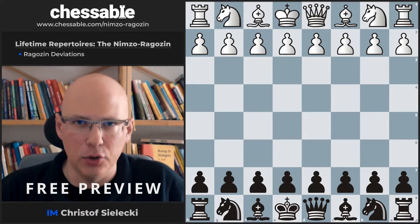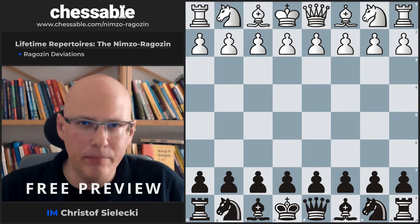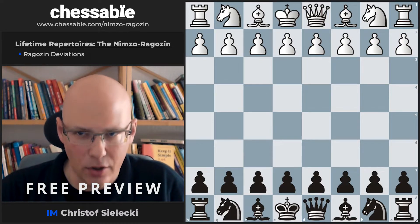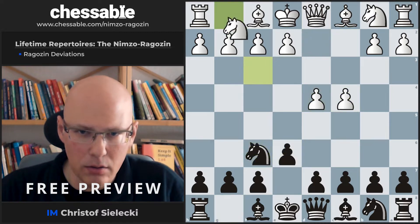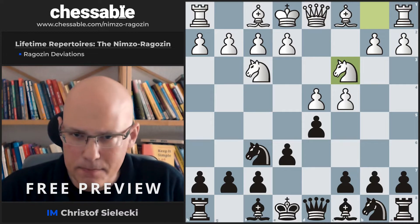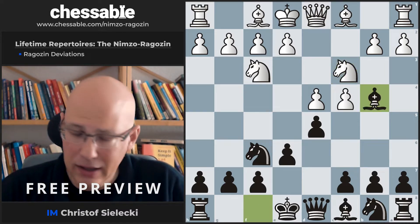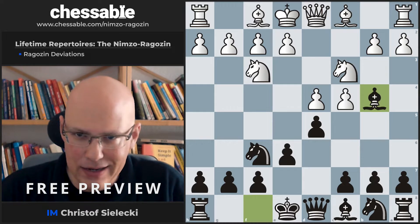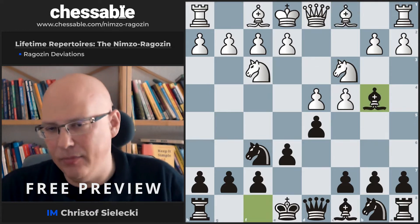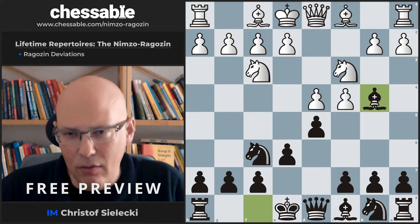Hello and welcome to this video. We'll be looking at the sidelines that white may play against the Ragozin, starting from the Queen's Gambit Ragozin position after Bishop b4. We already have looked at the capture in a dedicated chapter, at the check, and also at Bishop g5. In this chapter we will deal with the rest.